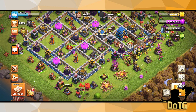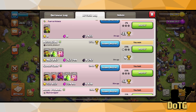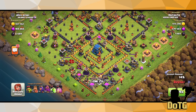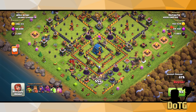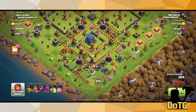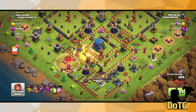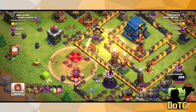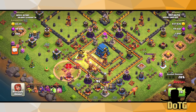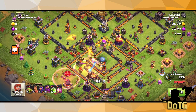Let me show you the knife portion so you get the point of how to do it a bit better. Here's a base — same thing: I'm putting down a sneaky goblin on just everything. I stole pretty much all of this guy's loot. Then I noticed there are no resources anywhere around the outside, so I place a jump spell here with two haste spells toward the town hall, send in the goblins, and they go straight toward the town hall, taking it down super quickly and easily.